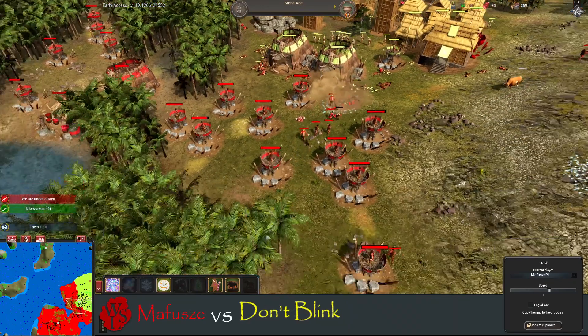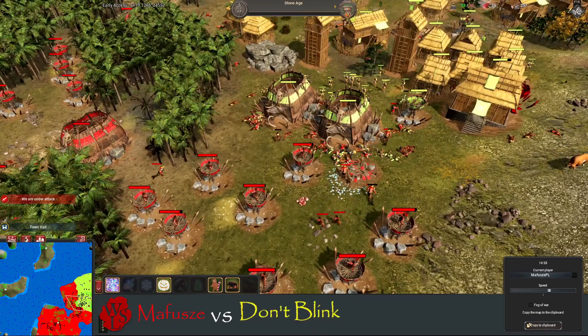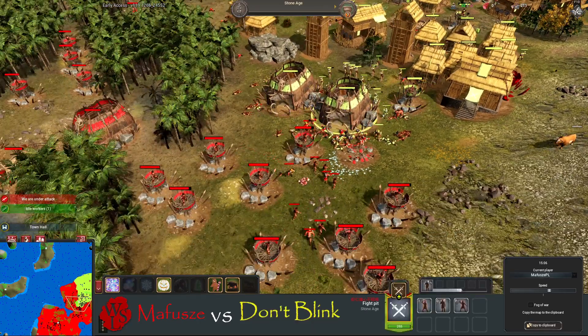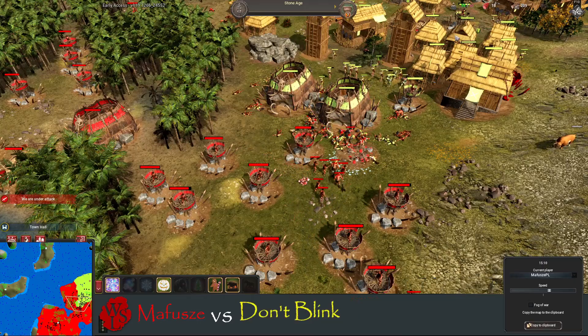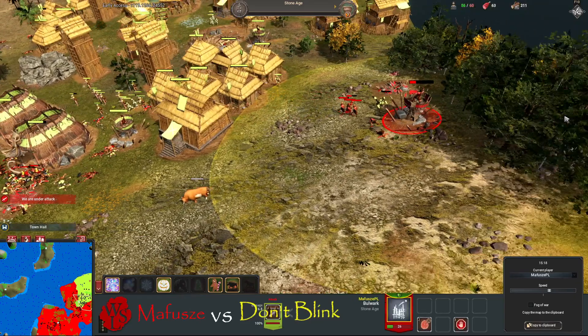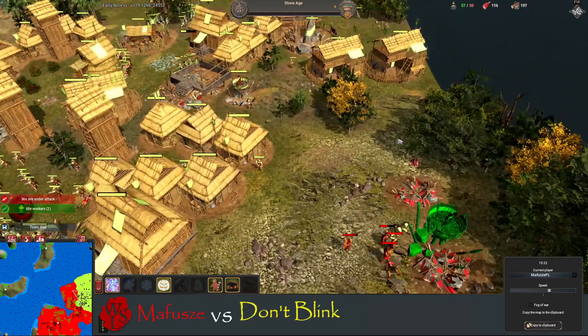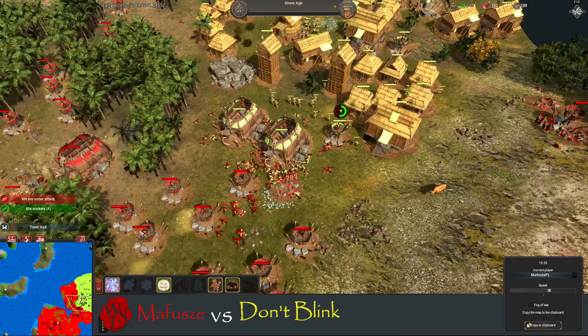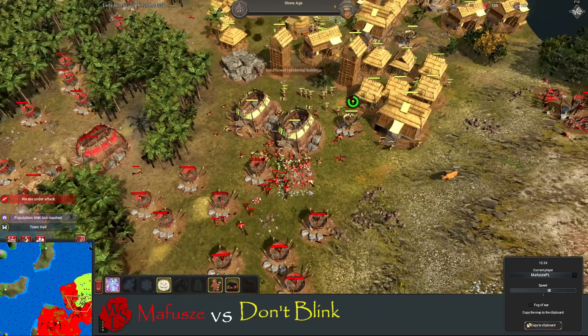He needs that wood to build mace men. He still hasn't managed to kill these two pits — these pits are staying alive. He's got workers there, and a ram as well. The ram takes care of that bulwark and he puts another one down. He's gonna run out of wood.